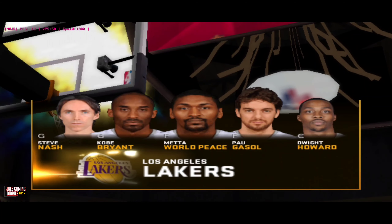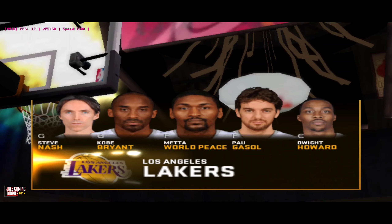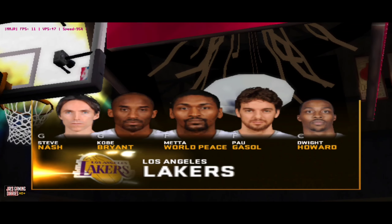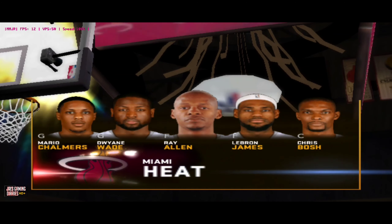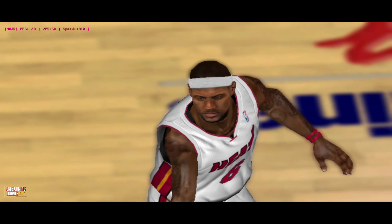The Lakers starting group are Gasol and Pau in the forward slots. Kobe is out there with Nash and Howard. And for the Heat, Chalmers and Wade are the one and the two. LeBron James is out there with Chris Bosh and Allen.